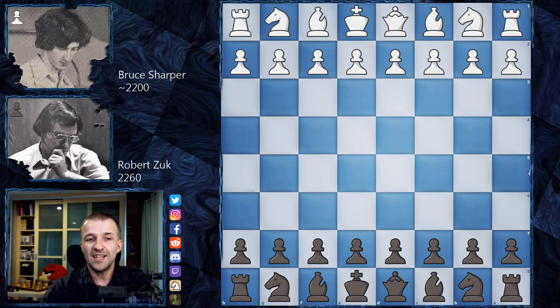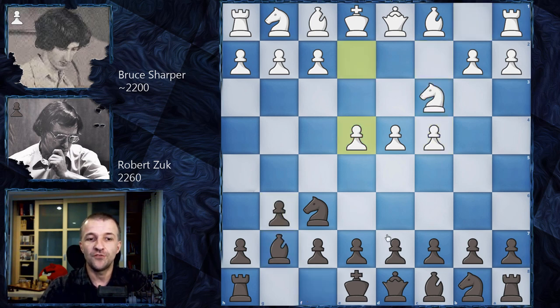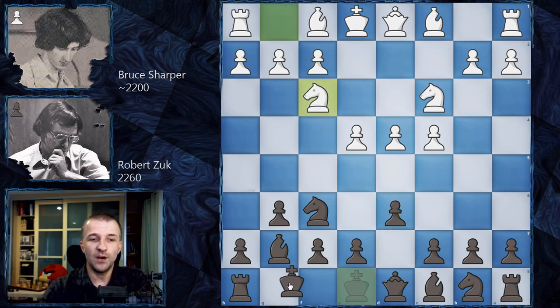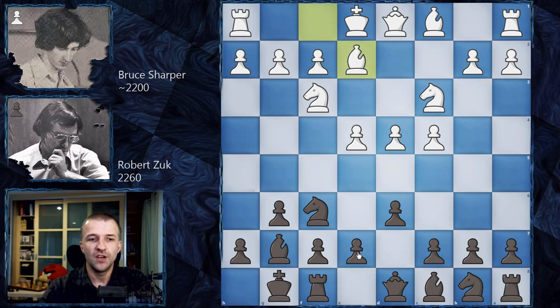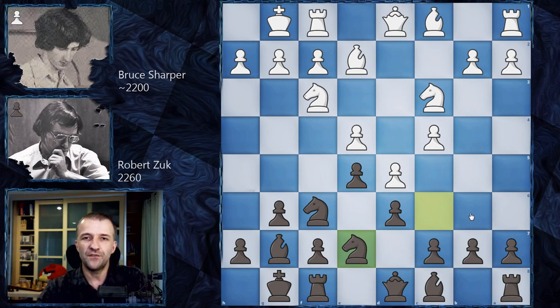Without further ado, let's see what happened. Bruce Harper opened with d4, then Nf6, c4, g6, Nc3, Bg7, e4, d6 — the King's Indian Defense. After Nf3 and castles, we have the main line: Be2, e5, castles, Nc6, more pressure on the center, then d5, Ne7.